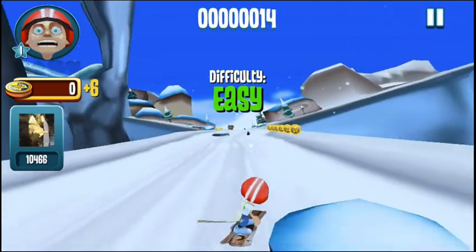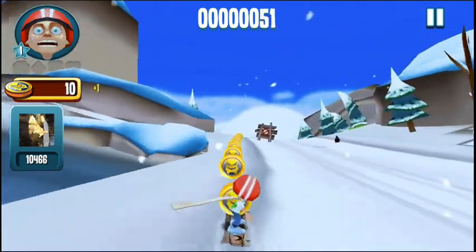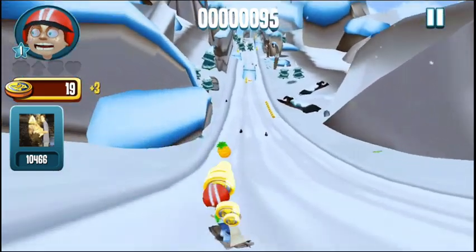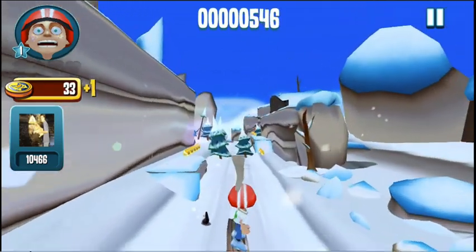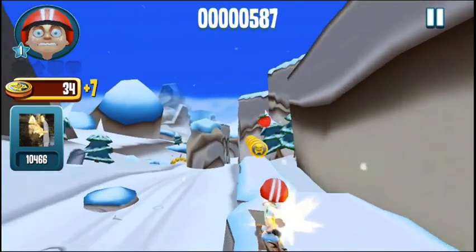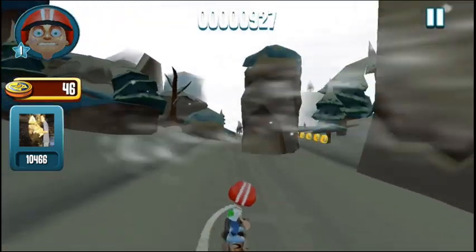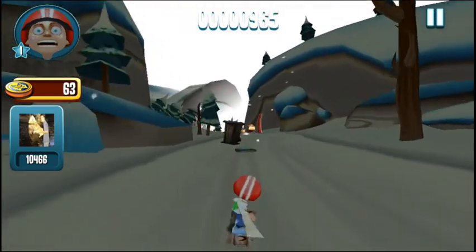Now he's taken to the slopes, escaping death once again, and you simply tilt to control Fred. It seems that he's snowboarding — more snowboarding than skiing — but that's fine. Start off nice and easy, typical fashion, collecting coins and specials like that.